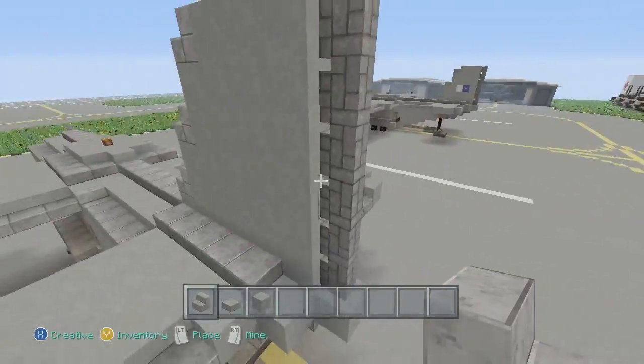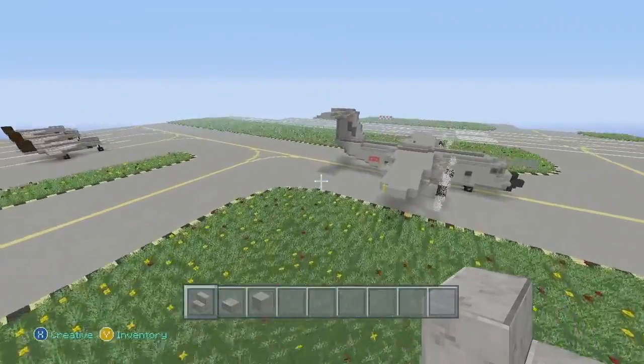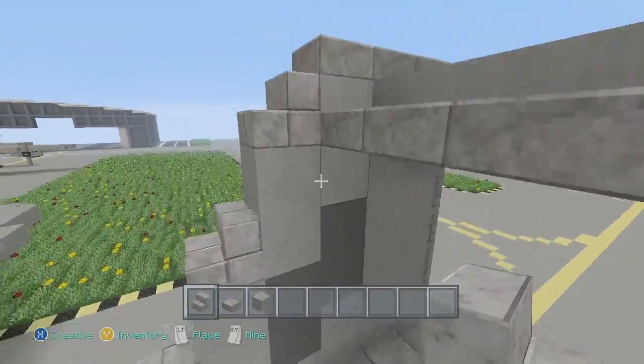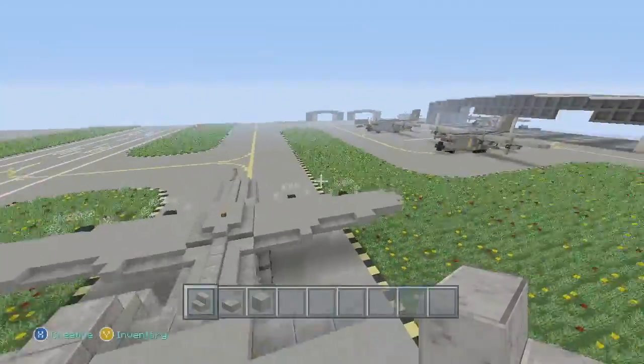Also, don't forget to put the cobblestone wall down the back - I did that after I did the tutorial for the C-130. I take back my original statement - this is probably the easiest section.